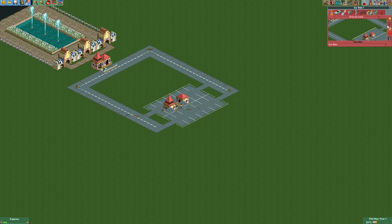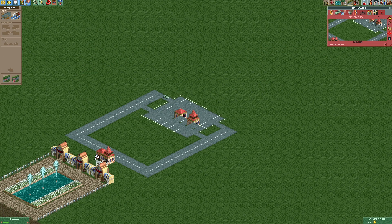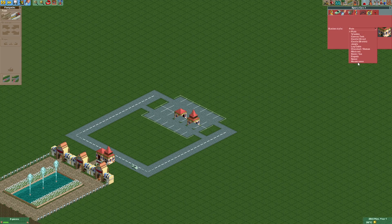Now we can already test our ride. To hide the tracks we're just gonna change the ride type into something like a crooked house. Now we're gonna connect the entrance and exit on this side. After doing that we can hide the station buildings.